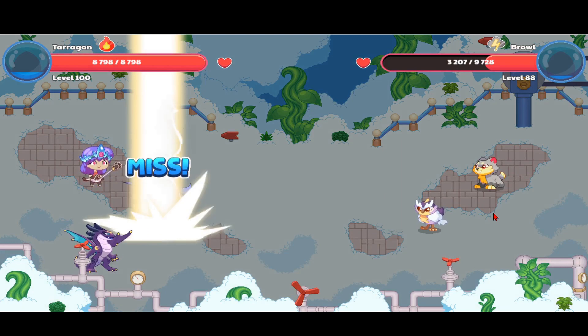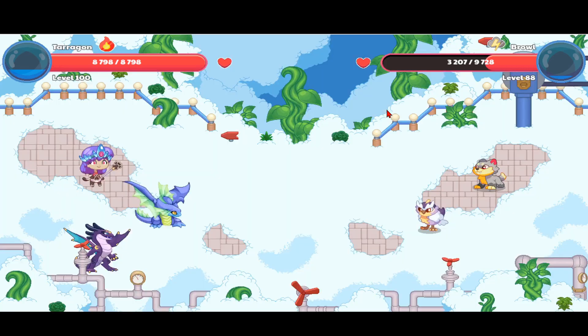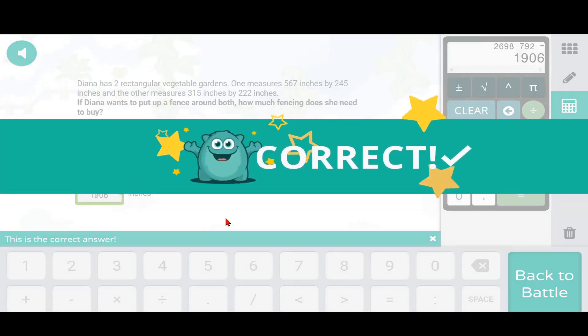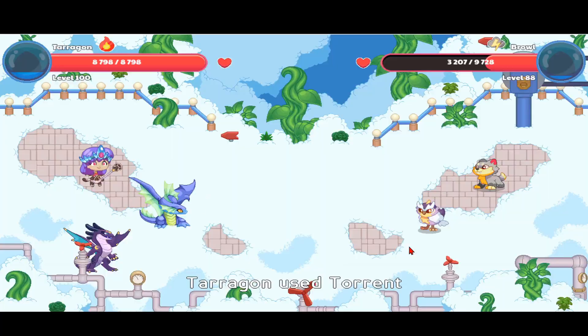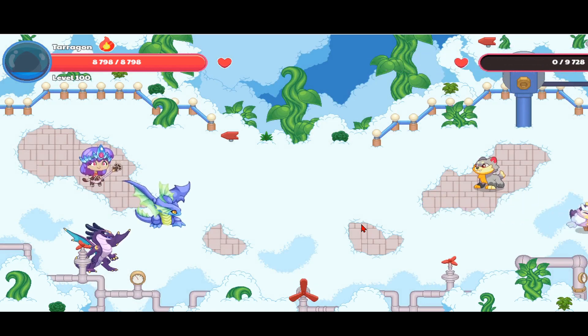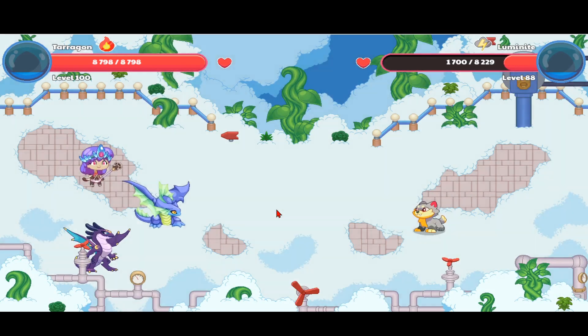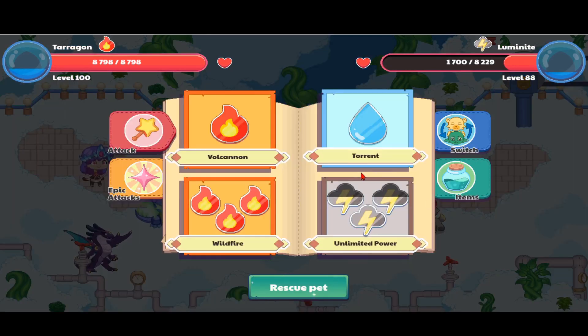It stamps on his spell — like he's angry at his spell. I can't use Wildfire since it's going to kill the Luminite, so I'm going to use Torrent which won't do much damage. Let's see how much damage Torrent does. Here's the Luminite's attack — it nudges an iron cannon toward you. I have too many pets and can't rescue this one, so I'm going to go ahead and end off the Luminite.